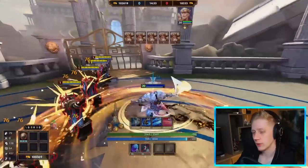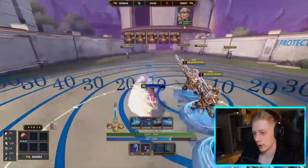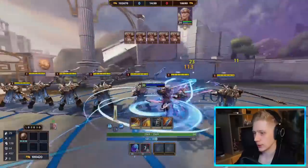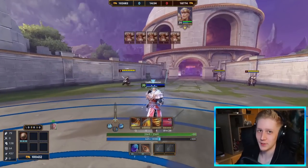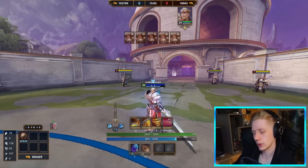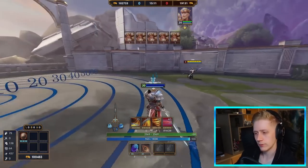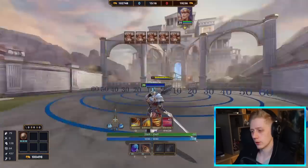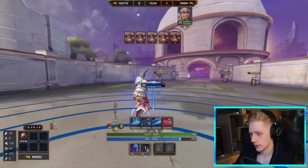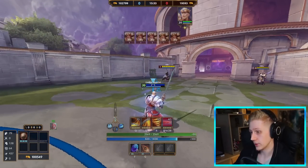The total base damage of 4B is 670 plus 21% max HP, so it absolutely chunks. It's worth noting you don't always need to save for the max energy ultimate — the 4A is sometimes fine to use earlier. If the enemy beads the 4B while in the air, they get dropped and you stop dealing ultimate damage. But burning their beads is absolutely worth it, since you can quickly recharge to 35 energy and the next 4A stun when they have no beads will be very valuable.